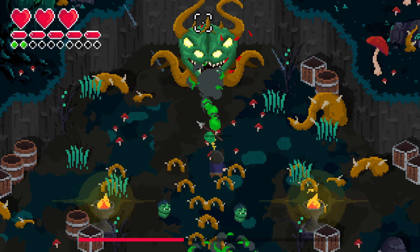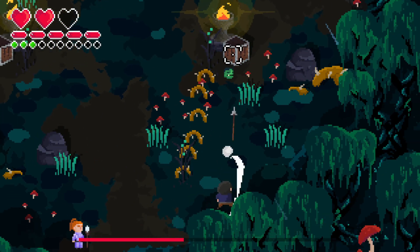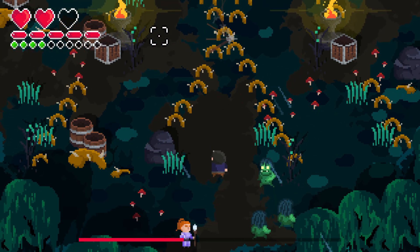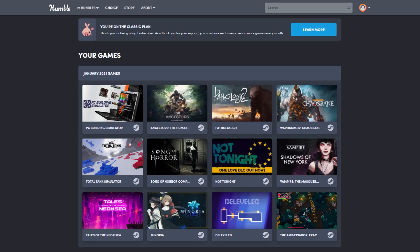So that's it for this month. There's a lot of good stuff, one or two things that aren't for me. Pathologic 2, Song of Horror, Ambassador, and Not Tonight are great, and my two favourites for this month are Warhammer Chaosbane and Tales of the Neon Sea. What do you think? A great month or not for you? Let me know in the comments, and if you want to see more content feel free to like and subscribe — or dislike and comment too, all feedback is appreciated. See you on the next one. Bye.